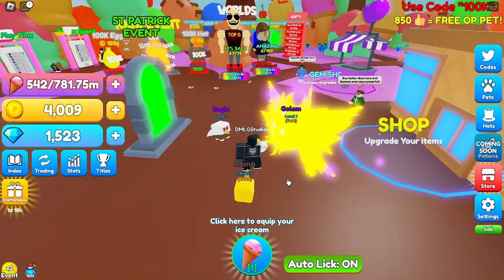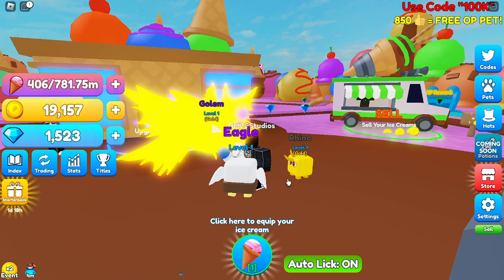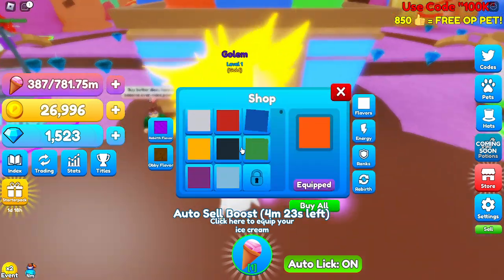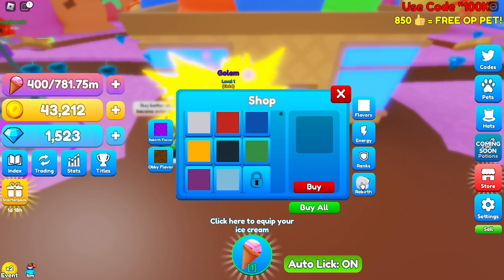I forgot to take out my ice cream. Wait, how am I getting gold right now? It's auto selling — I have an auto sell going on. I was so confused. It's 1.5 million to upgrade to rookie. I guess that's what I get next.